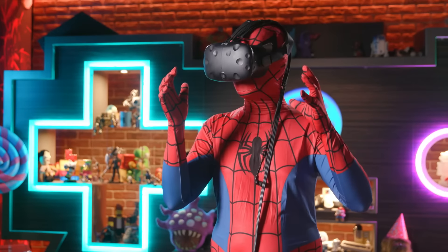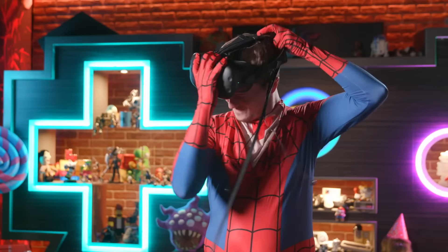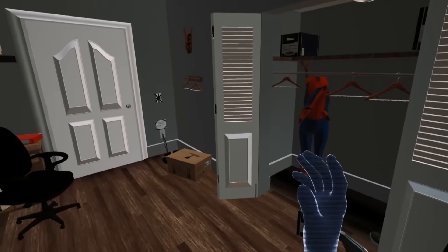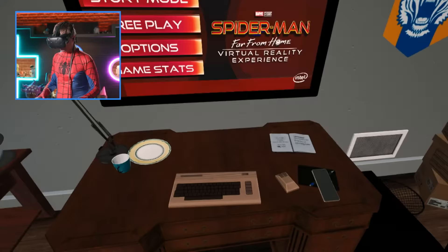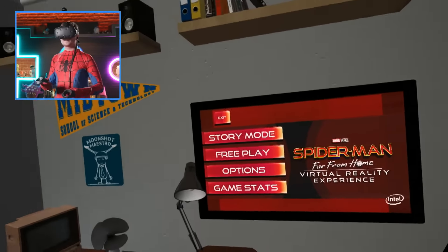I can't see anything in this. Round two. Alright, so I appear to be in Peter's bedroom. There's New York, there's his suitcase. This is all very exciting. He appears to have a very old keyboard, but I think we're all here for the story mode.